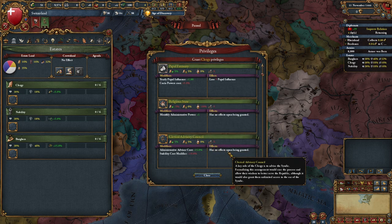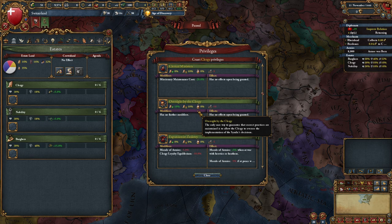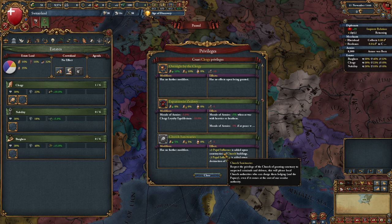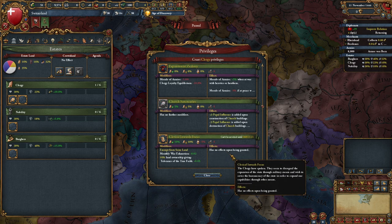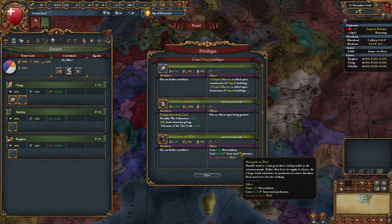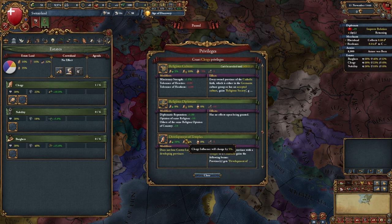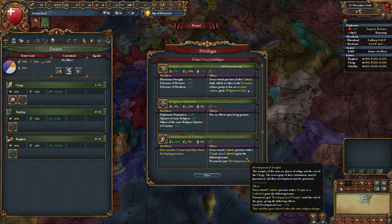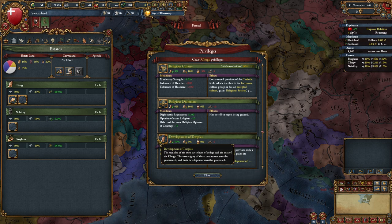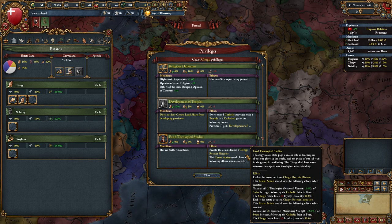We want the loyalty boosts of course. The oversight is just a waste of a slot, I don't think I want papal influence. We don't pick anything that loses crown land. Diplomats can be good at the start of the game. Development of temples will give minus 5% development cost and gives a huge amount of loyalty, so yes, I'm gonna pick that one.